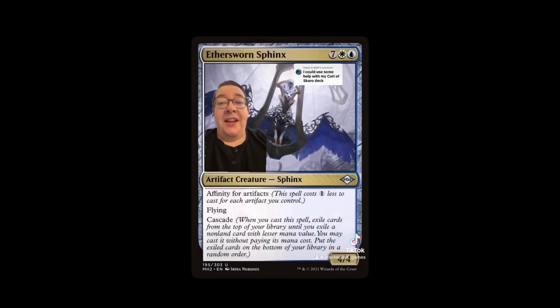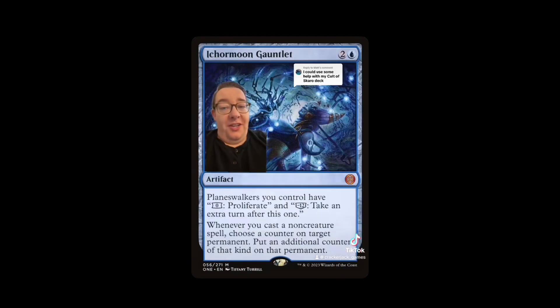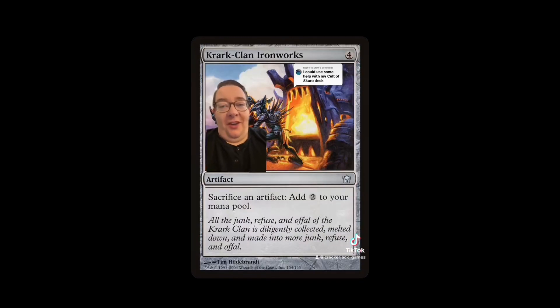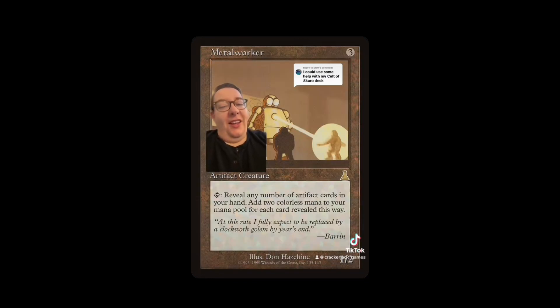Let's add Aetherswoorn Sphinx — a nine-mana cascade spell we're paying two mana for. Sojourner's Companion is a zero-mana 4/4, or early in the game we can artifact-land cycle it to get Seat of the Synod. We also have artifact dual lands thanks to Modern Horizons 2. Let's support our Tezzerets with Ichor-Moon Gauntlet and jam trinkets like Ichor Wellspring. We'll have Krark-Clan Ironworks to sacrifice those for mana. Maybe treat yourself to a Mishra's Workshop — silly expensive, but it taps for three mana for artifacts.